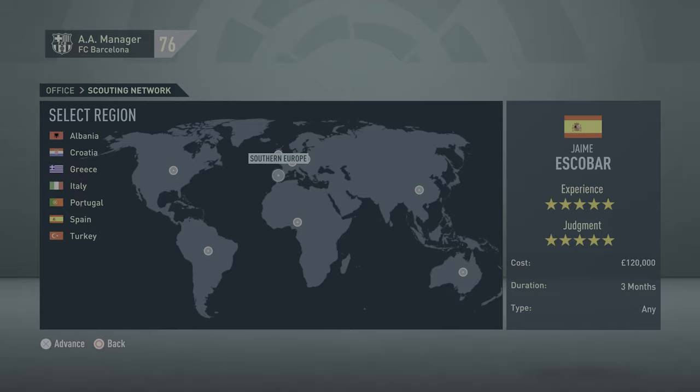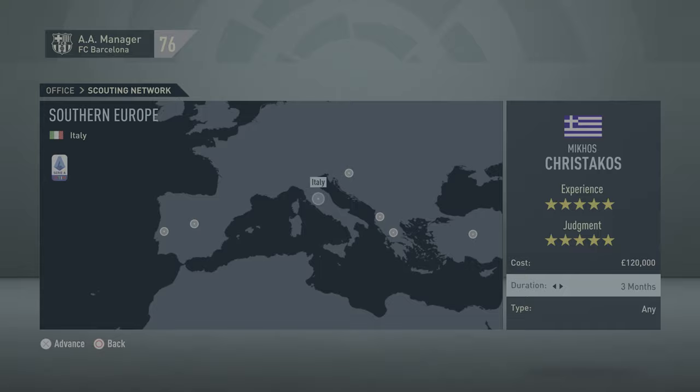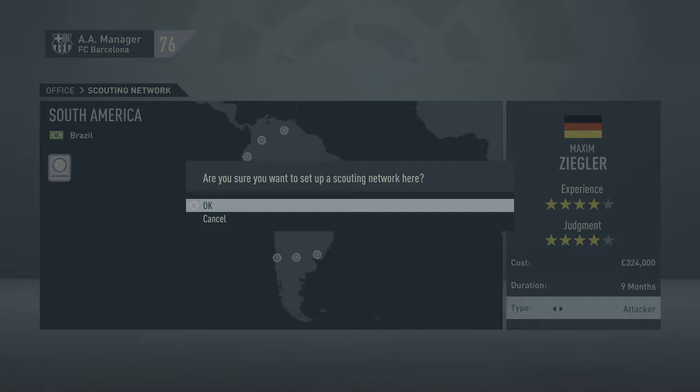Some real players that fall into this template include Casemiro, Laporte, Skrtel and Halstenberg. They all have pretty low physicals and amazing defensive stats and usually quite good strength, which is pretty much what this template gives you: high strength, high defensive stats and balanced physicals, although jumping and strength will be the two standout physical stats.